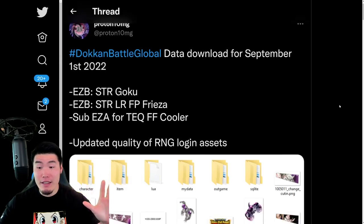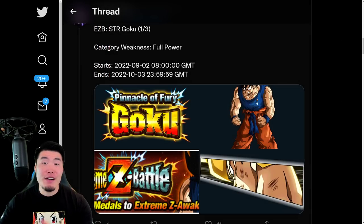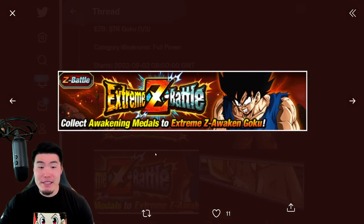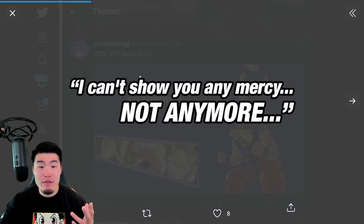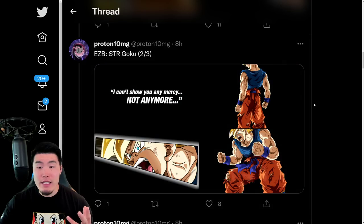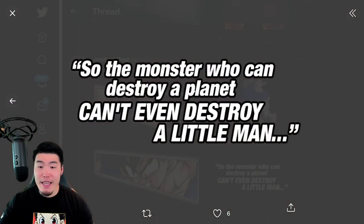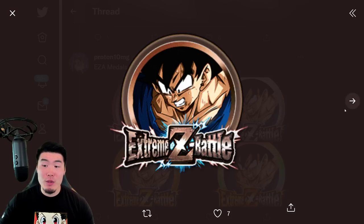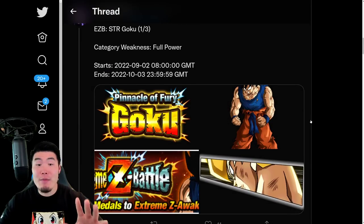Let's pop down to the assets, starting with the Extreme Z Battle and Extreme Z Awakening for the STR Namek Goku. There is the logo for the event, the Namek Goku himself, the in-game banner, a cut-in for Super Saiyan Goku, a super attack line, the rage form Goku, his full art, the SSR form, another cut-in, another super attack line, and his Extreme Z Awakening medals — bronze, silver, gold, and rainbow.